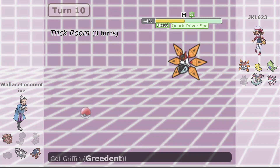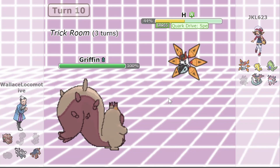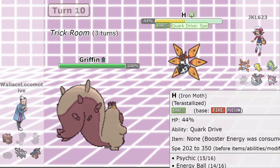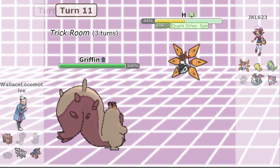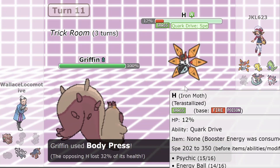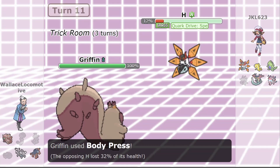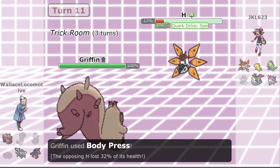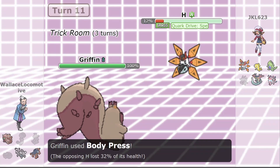Energy Ball does finish off Slowking, and Ben switches into Greedent. Thanks to Trick Room, Greedent is faster than Iron Moth here, but he's only got three turns left so he's got to make the most of it. Despite going first thanks to Trick Room, his Body Press only deals 32% — it doesn't even knock out Iron Moth. Body Press was an interesting decision here; it did a bit more damage than usually expected. Maybe this is a slightly attack-invested Greedent. But a Normal-type move like Body Slam definitely would have knocked out Iron Moth, so it's an interesting choice.